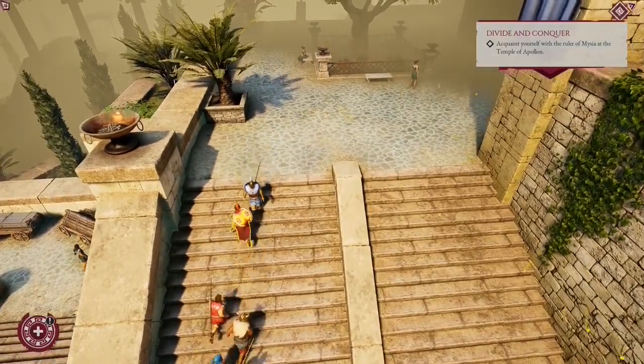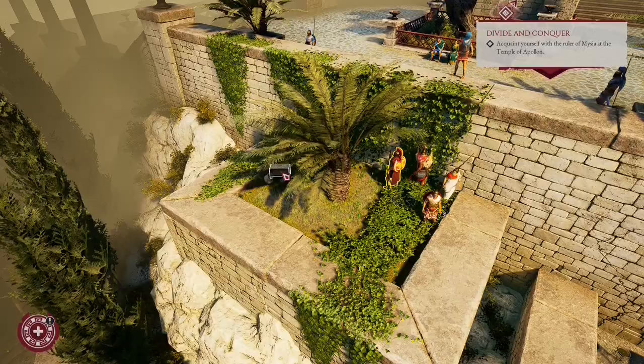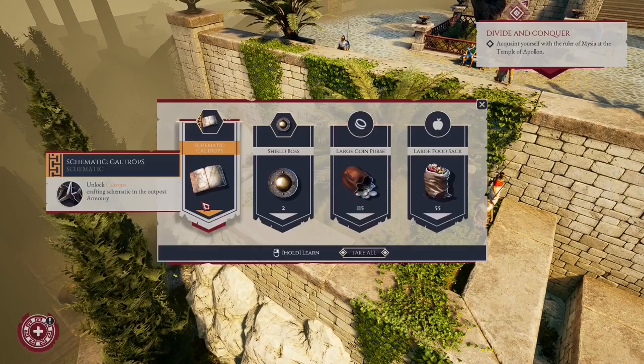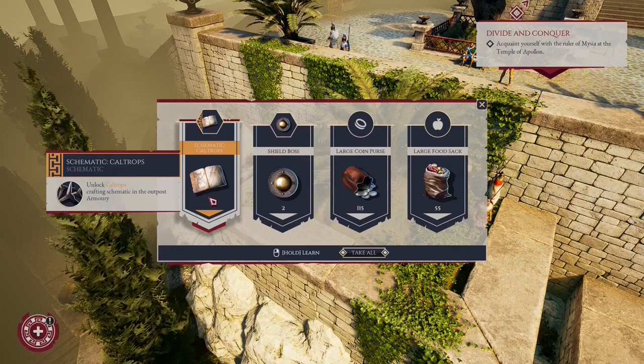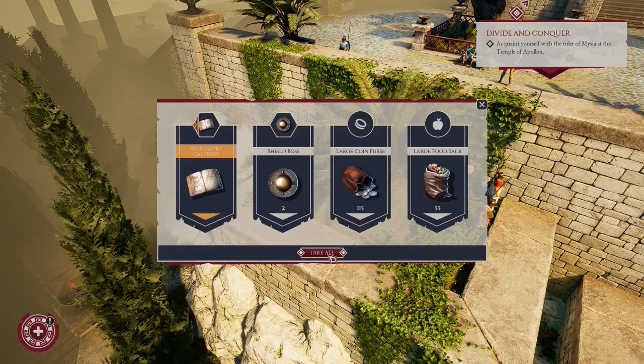The first item is located in the chest right here. It will be a unique recipe — a very good one. But you need to craft it; of course, learn it first then craft it.